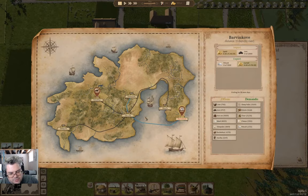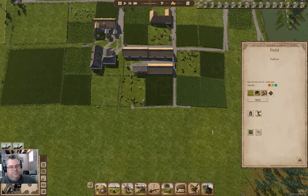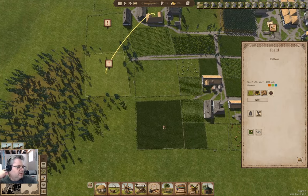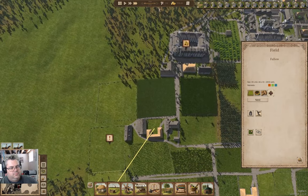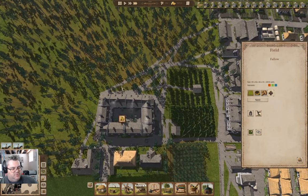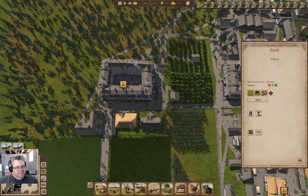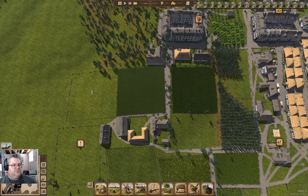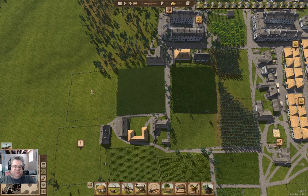We'll sell some potash to these guys. Might as well do some selling while we can. We don't have any housing or jobs available at the moment, so I don't see that anybody's going to move in anytime soon. We have 20 trees left on that field, so next growing season that field will get activated.